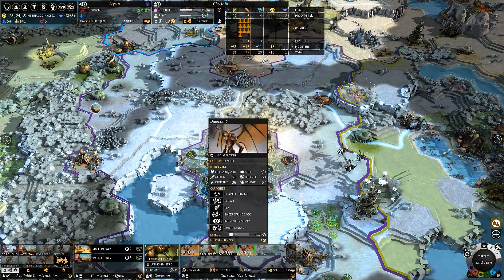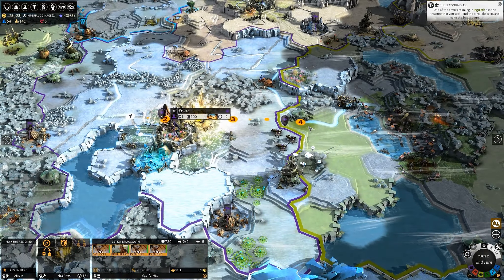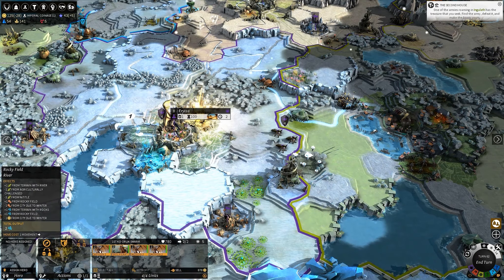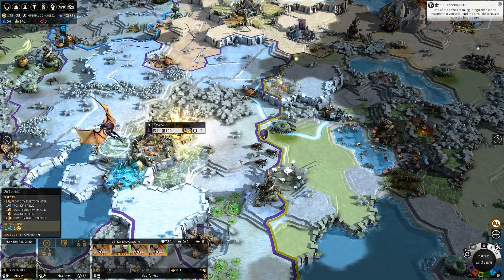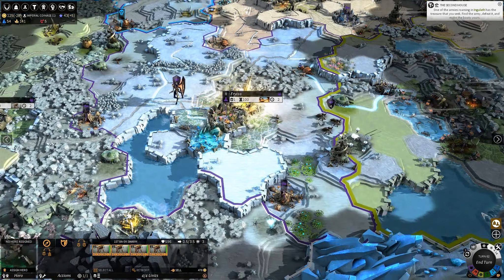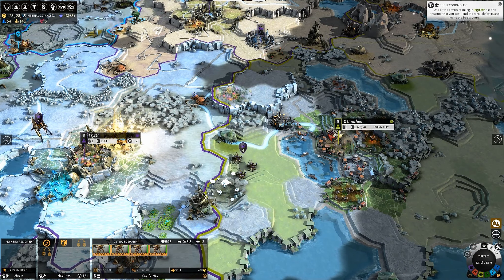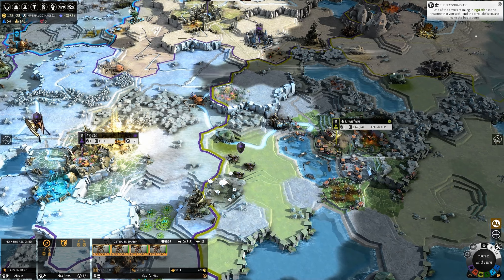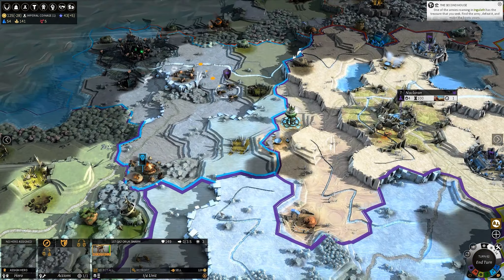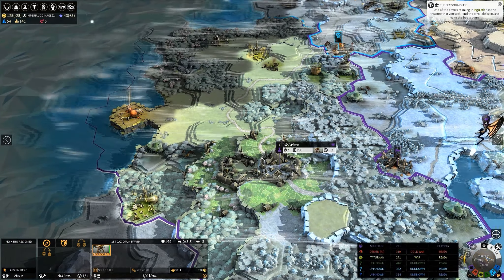This army is finished. Let's move — you guys are gonna take forever because you have a proliferator. That's fine. Send you guys forward to scout a little bit. Coinage will be done in one turn — fantastic.